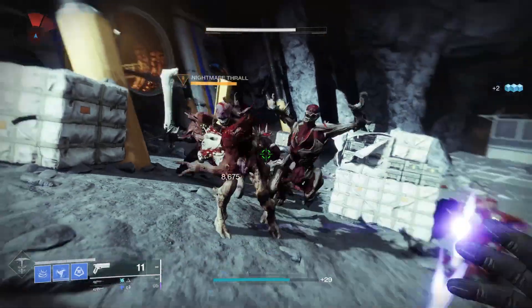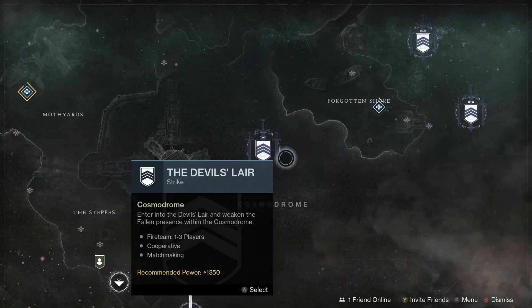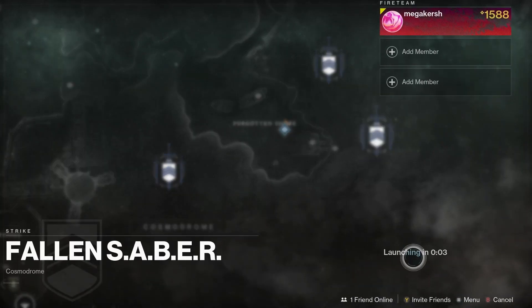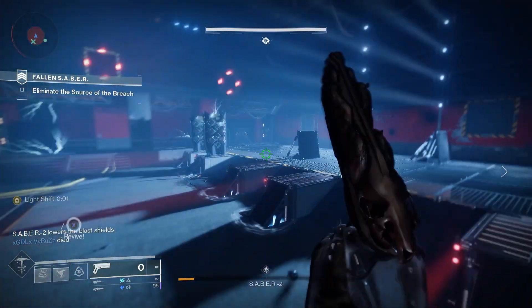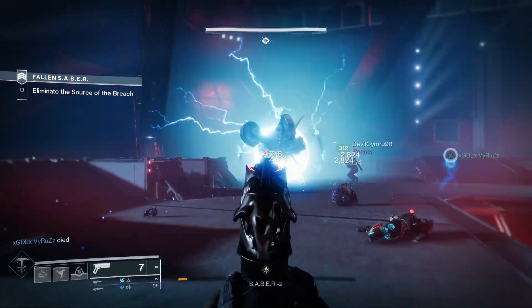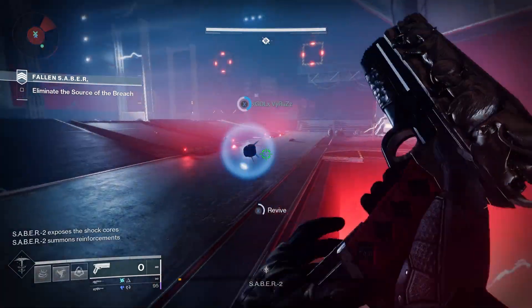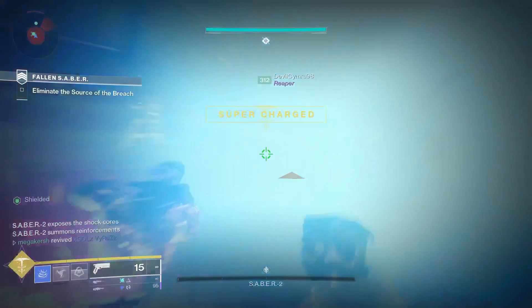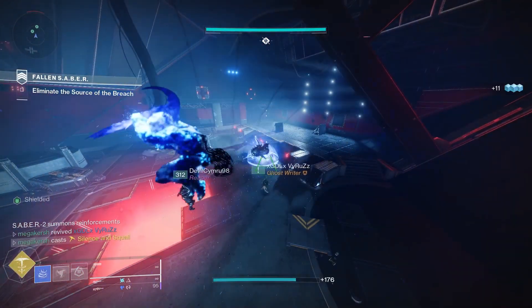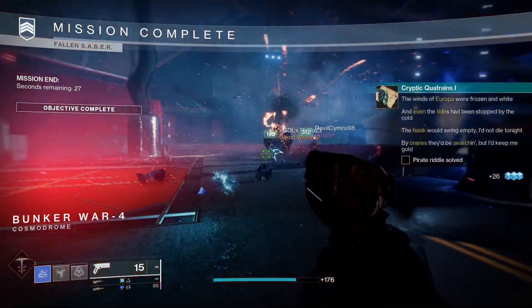Step three riddle reads: 'My eyes towards the cosmos, I let out a sob. I beg to the gods and the fallen alike. By bullet or sabre, I fall to the mob. But please, let me deal them a palpable strike.' Looking at the highlighted text it says: Cosmo, fallen, sabre, strike. So that one is quite straightforward — select the Cosmodrome in the director, then the Fallen Sabre strike, and complete the strike to open up the final step of this quest.